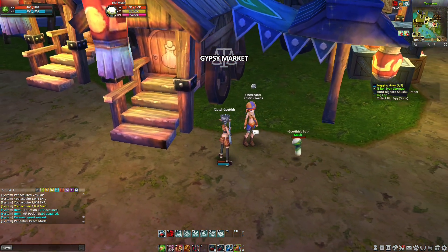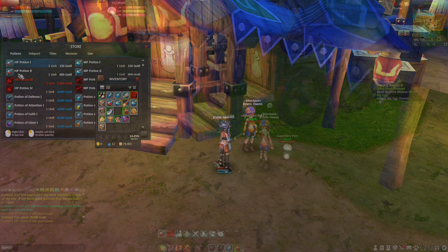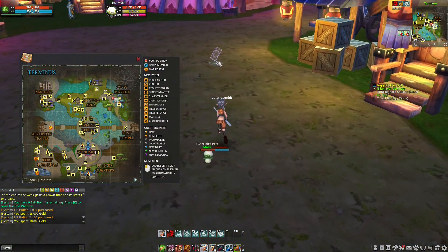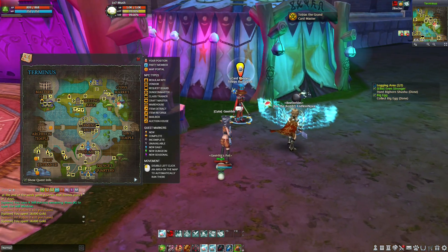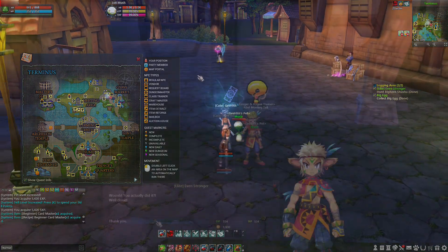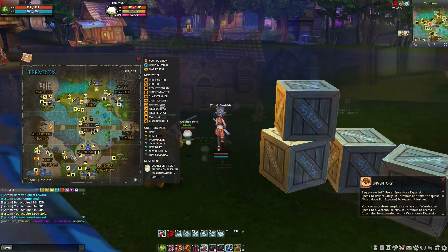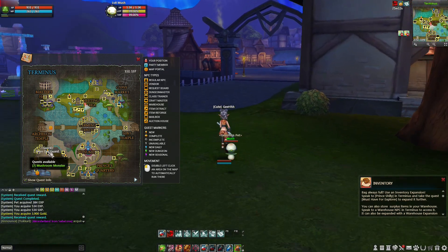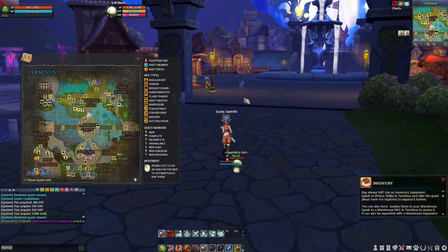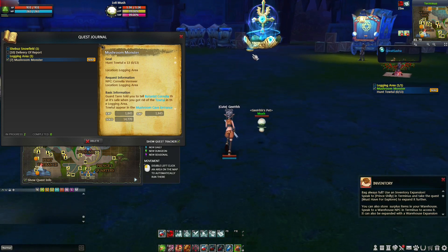We're in Terminus. Is this the potion seller? Here it is — we got the pots. Now let's turn over the big egg quest. There's another quest over there — Tobias the Grand. Let's turn over the main quest first. There's a lot of main quests now. Let's get this quest — there's a mushroom cave in the logging area. I think this is the quest that's gonna give us the instance dungeon quest. It's not the instance dungeon quest — but let's hunt those totals.